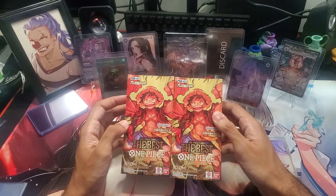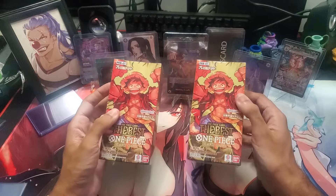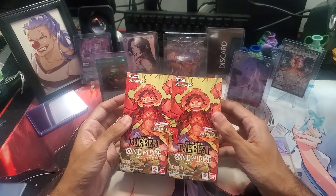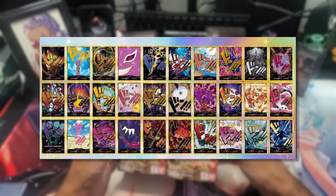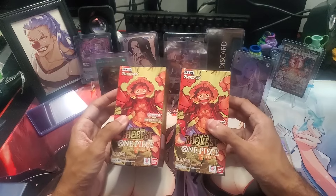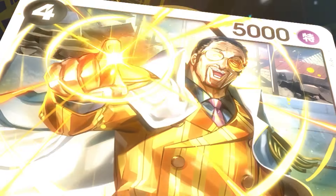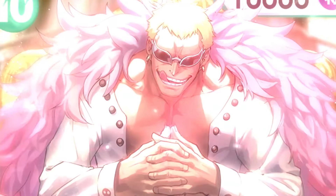Today we are taking a very special look at the PRB01 One Piece Best Collection. Guys, there's so much stuff in this set. There's like 30 different Dawns that you could pull. I hear there's like only one Golden Dawn that you could get per case, but there are a whole bunch of character Dawns. There's a whole bunch of reprints. There's God packs. There's manga rares. There's everything in this set.